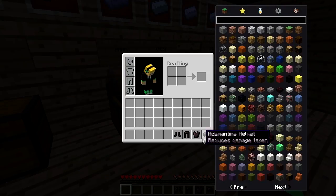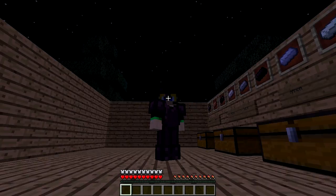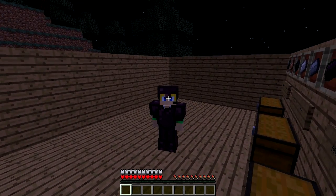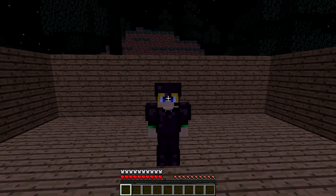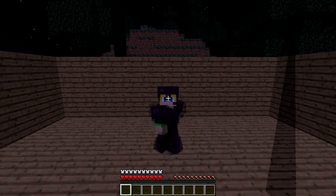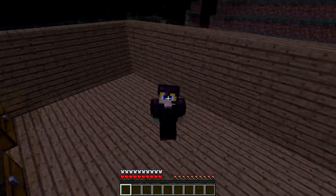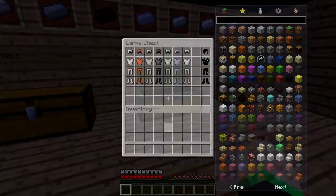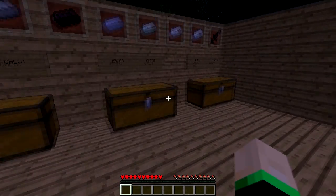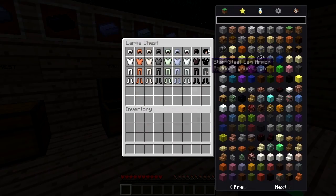Next we have the Adamantine. This one looks like it could be Obsidian Armor, to be completely honest. It looks really cool and as you can see, it gives you full protection bars. I bet this is really rare — rarer than Diamond. It gives you full protection bars and it looks awesome, but you also get resistance with it. So that's another bonus to this armor.